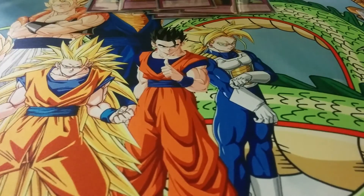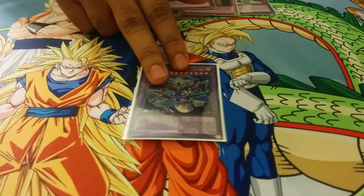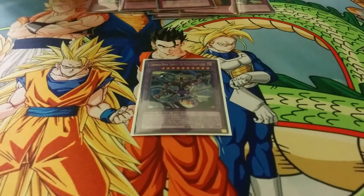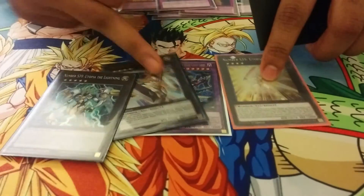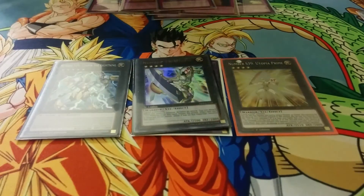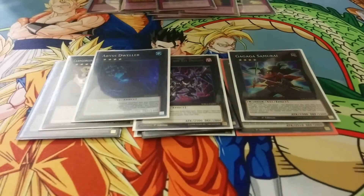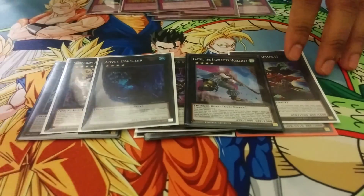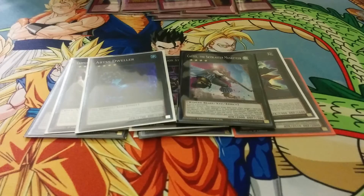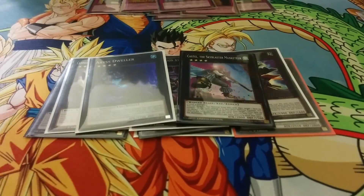Next for your extra deck, you can literally run any Rank 4s — it's not even a complete extra deck. To start off, you run the Fusion Monster, mainly for Fusion Conscription to search out your Nova. You're not going to be able to summon him, but you summon him through the trap card. Then for the Rank 4s, you run the Utopia package, and really anything like Dark Rebellion, Castel, Dweller, Gagaga Samurai, Diamond Dire Wolf — just put them in. You're really not going to go into Rank 4s that much. Your main objective is to summon Nova and burn your opponent for game.